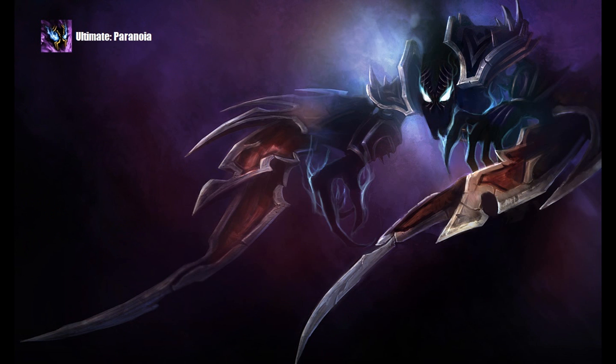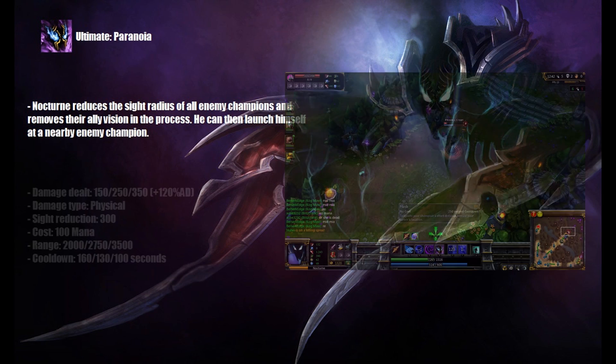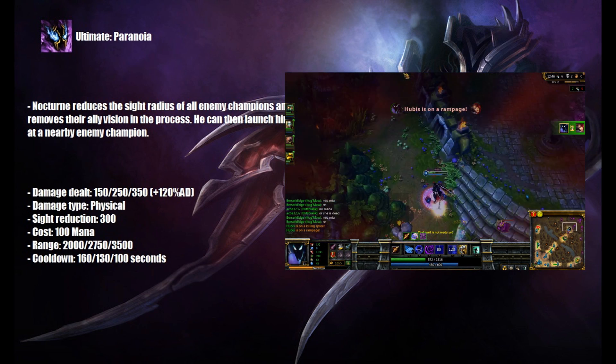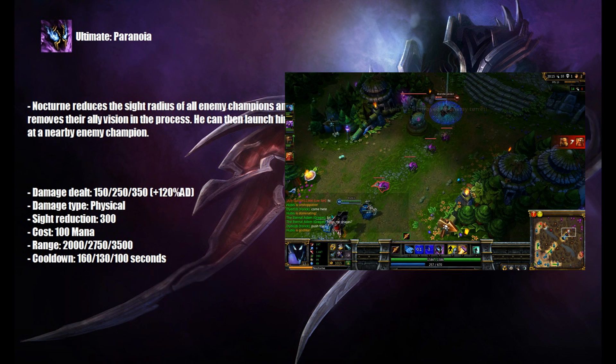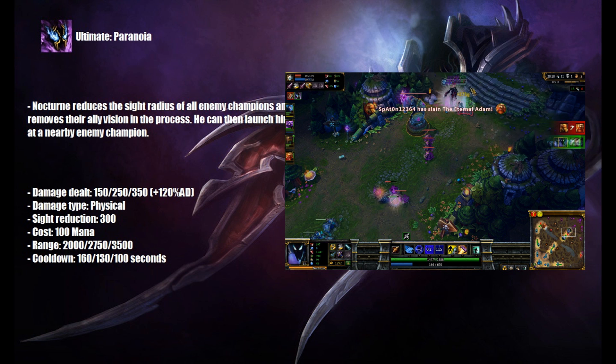And finally, Nocturne's ultimate is called Paranoia. Nocturne reduces the sight radius of all enemy champions and removes their ally vision in the process. He can then launch himself at a nearby enemy champion. His ultimate is perfect for teamfights because it makes it easy for Nocturne to sneak through the enemy team and just go for their carries. It also stops the support from healing his allies, and of course it's great for taking out low HP wandering champions.